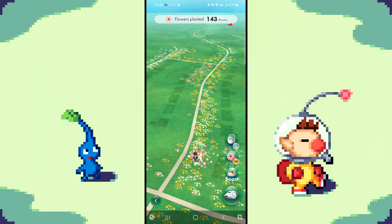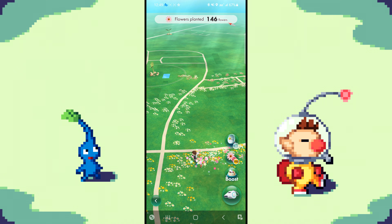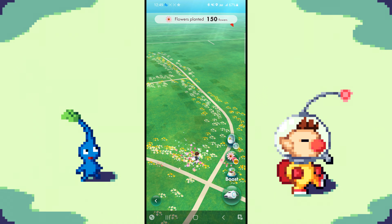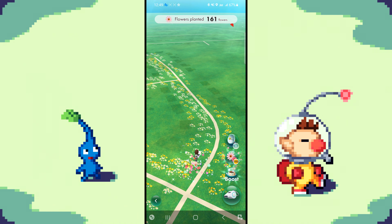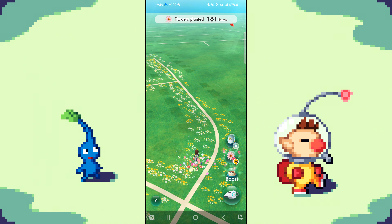The second method to get a new Decor Pikmin type is by using your radar near new locations. If you open your radar near a certain location, you will see it suggests that you may get a certain type of Decor Pikmin. In my example, I'm by a Minimart, so I see the Minimart symbol. Using the radar at this point would give me a higher chance to receive a Decor Pikmin type from the Minimart.